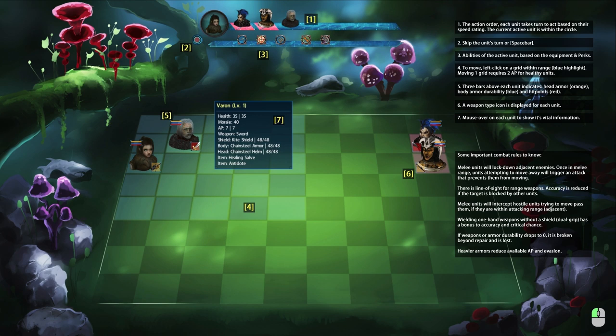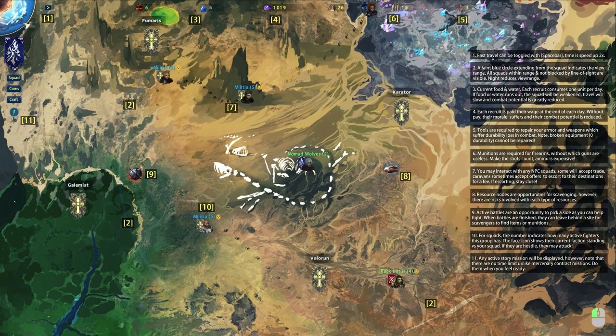Mouse over each unit to show its vital information. Some important combat rules: melee units lock down adjacent enemies — if a melee-range unit attempts to move away, it triggers an attack that prevents movement. There's line of sight for ranged weapons; accuracy is reduced if the target is blocked by other units. Melee units intercept hostile units trying to move past them. Dual-grip one-handed weapons without a shield give a bonus to accuracy and critical chance. If weapon or armor durability drops to zero, it's broken and lost. Heavier armor reduces available AP and evasion.